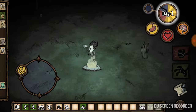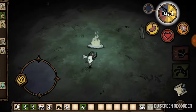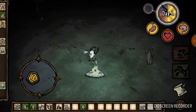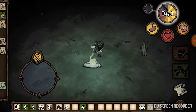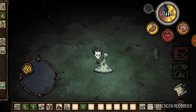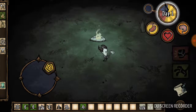So what Don't Starve is, is a game where you have to not starve — as you can see we have three gauges. We have a stomach gauge, a heart gauge, and a brain gauge. The stomach gauge is your hunger — if it's basically full you're not hungry, but if it's getting close to empty and your stomach is all shriveled up, that means you're getting hungry. The heart gauge is your health.